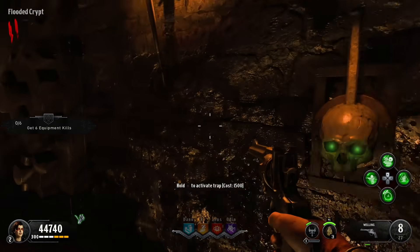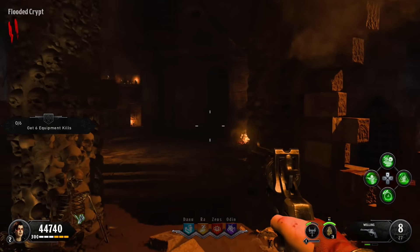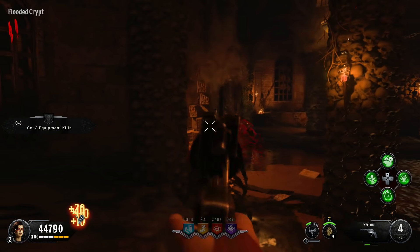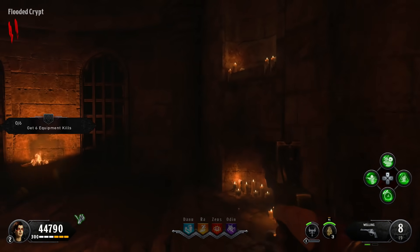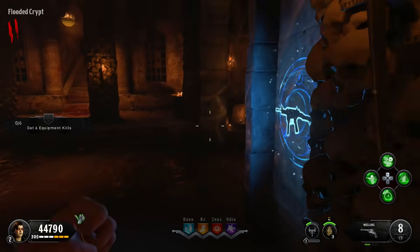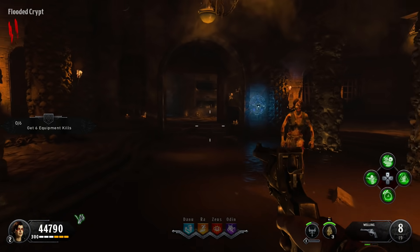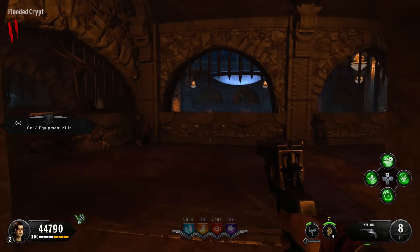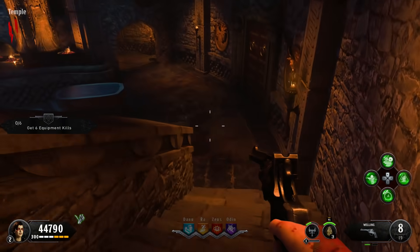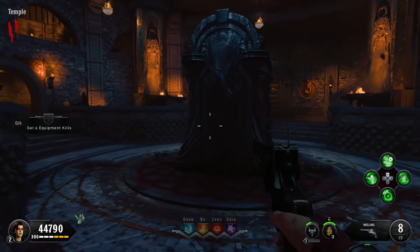There's a trap here you can activate. Keep going straight and you'll have the GKS wall buy. It's a very scenic, catacombs-style area. The GKS wall buy is directly in front of you. Going back to where we entered the catacombs, turn to your left and go up these stairs. This is actually where you make Pack-a-Punch. There's usually a stairway here, and this is the back end of Pack-a-Punch.